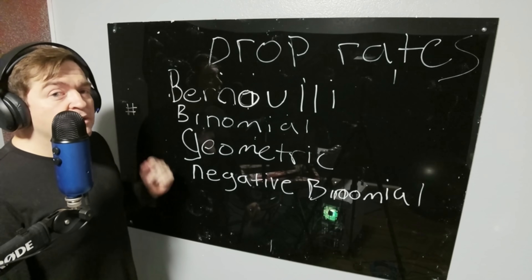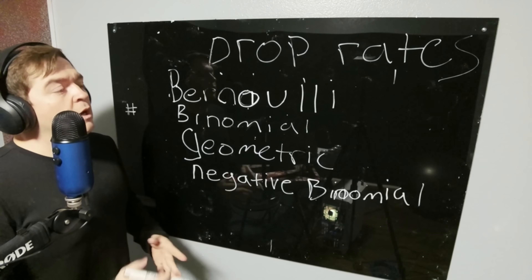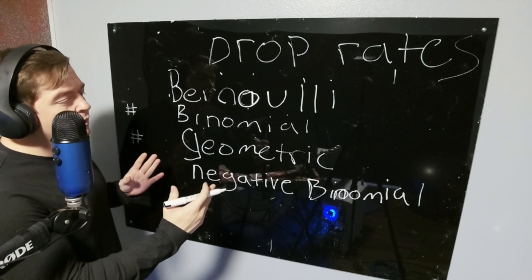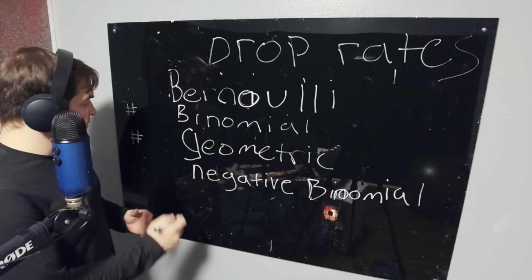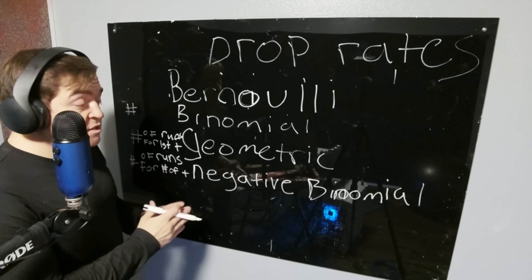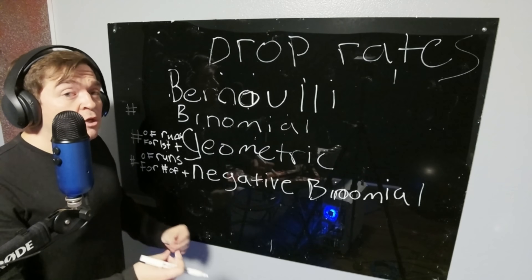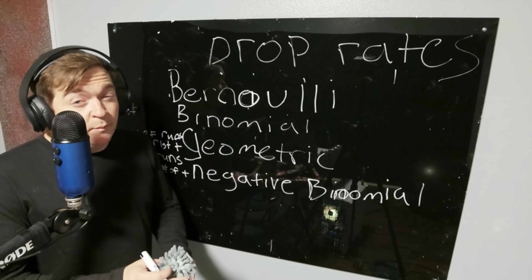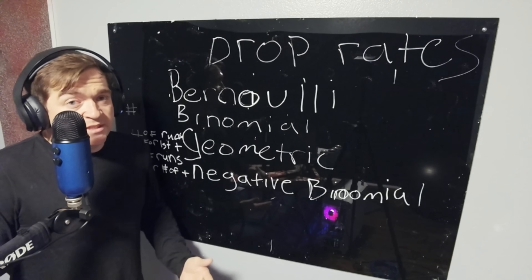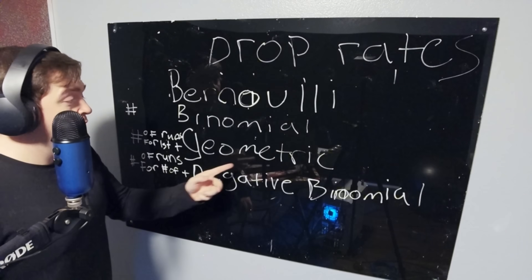The binomial expression on drop rates will essentially tell you how likely it is that you're the person who has to run a thousand runs to get the thing. The geometric expression will tell you how many people had to run the mission to get their first success. And the negative binomial will tell you the number of runs you'll have to complete given a drop rate, or the number of successes you'll need to acquire that item.